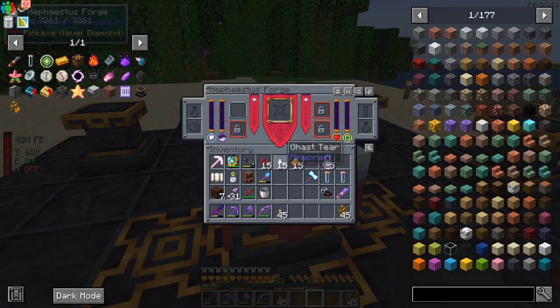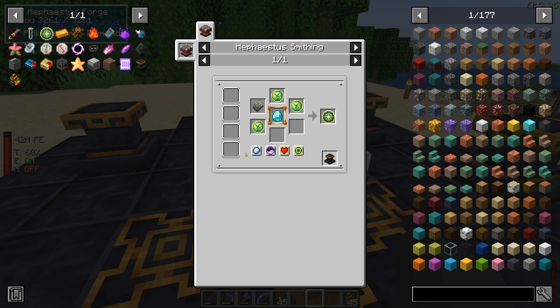Now when I right-click on here, I get a GUI. And if we look at this recipe, we know that we need 82 O'Real, one soul, and a thousand blood. We don't need any experience to do this recipe.